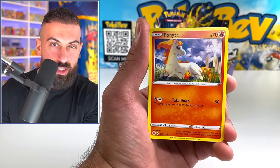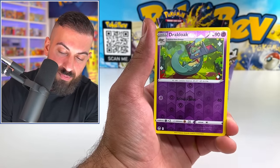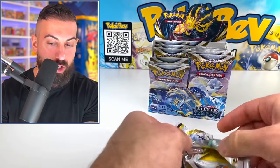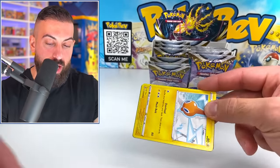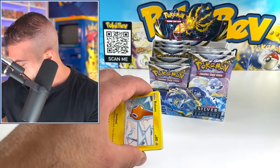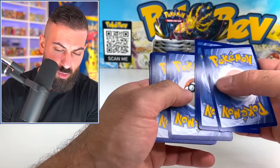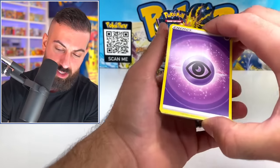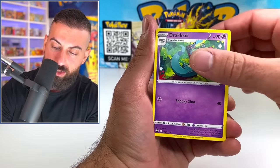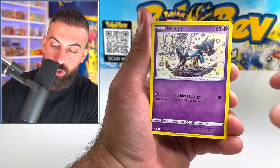Meditite, Ponyta Reverse, and an Amoonguss. But you know what we haven't seen yet, which is actually kind of surprising? We have not seen a Trainer Gallery card yet. Trainer Gallery cards — you can pull from code cards like that. We have not pulled a Trainer Gallery card. If I could talk. Amphi, Fletchling, Phoebe Reverse into a non-holo. Usually Trainer Gallery cards, at least from what we've seen in Brilliant Stars and Astral Radiance, I feel like you would get between four to eight of those in a box, maybe six to eight.